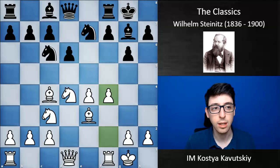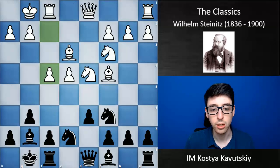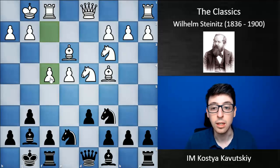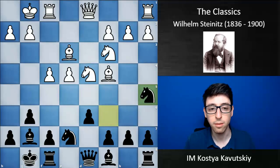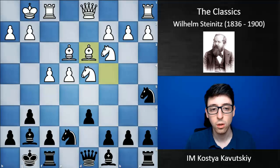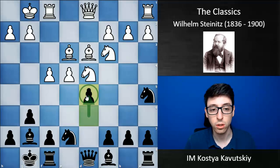One game I really liked was Steinitz's win against Sam Rosenthal in Vienna in 1873. Here, Steinitz was playing black, and white had just played f4, advancing in the center. Steinitz does a great job of fighting for counterplay. He starts with Na5, hitting white's bishop. White goes back Bd3, and now d5 — a really strong move, striking back in the center and fighting for central control.